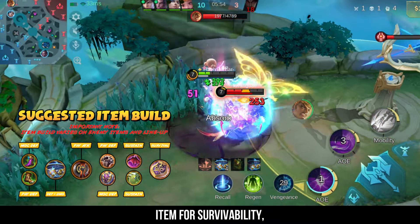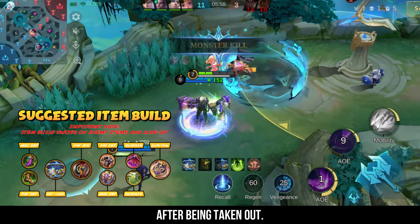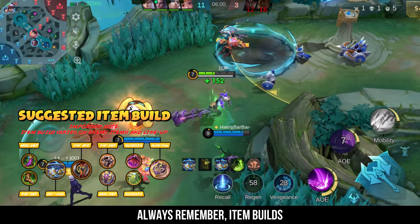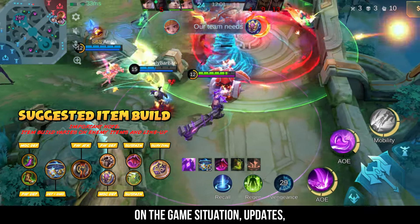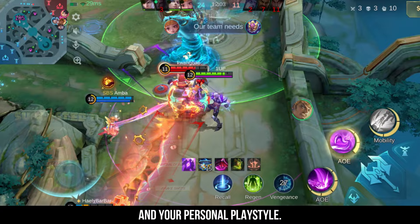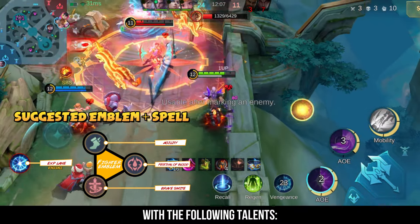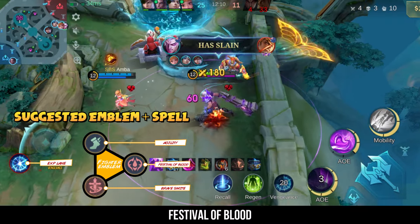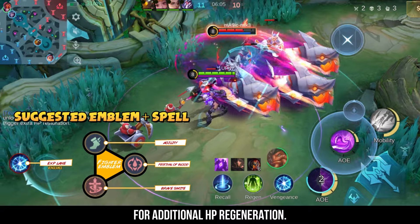Immortality is a must-have item for survivability, allowing Fovius to re-engage after being taken out. Always remember, item builds should be adjusted based on the game's situation, updates, and your personal playstyle. For the emblem, I recommend using the Fighter Emblem with the following talents: Agility for extra mobility, Festival of Blood for additional spell vamp, and Brave Smite for additional HP regeneration.